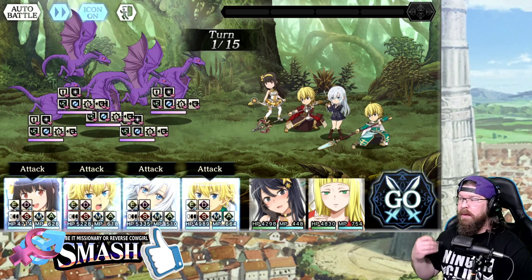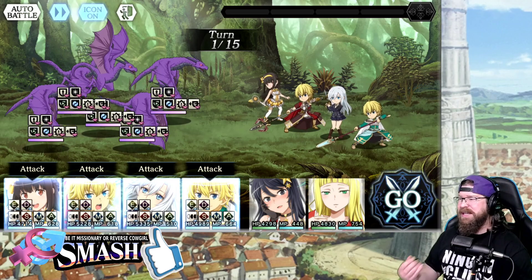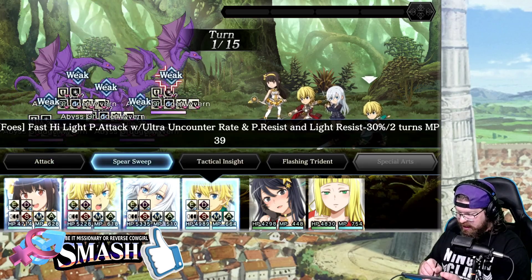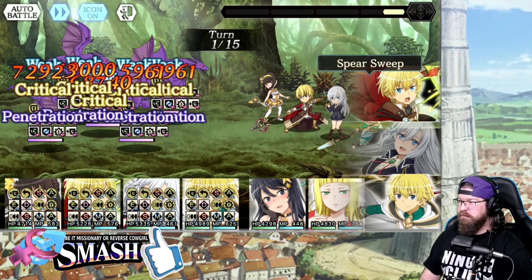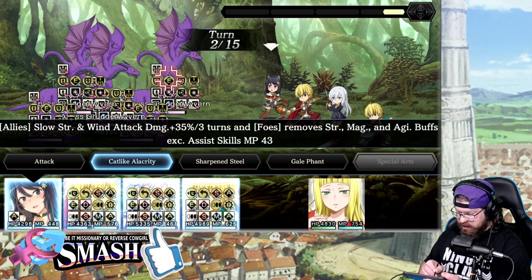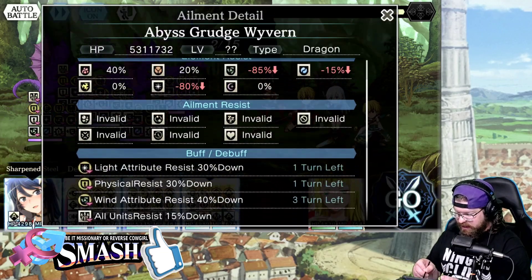There are different difficulties. General buff stack — this is going to be wind resist 40% — we're just going to buff and debuff accordingly. Notice all three of my units are Dragon Killers, so they're all going to get really good scores here. We're going to do this — physical resist 30% and wind resist as well. Physical and wind resist down 30%, that's going to help us do a little bit more damage. Wind resist is already down 40% and physical is already down 30%.